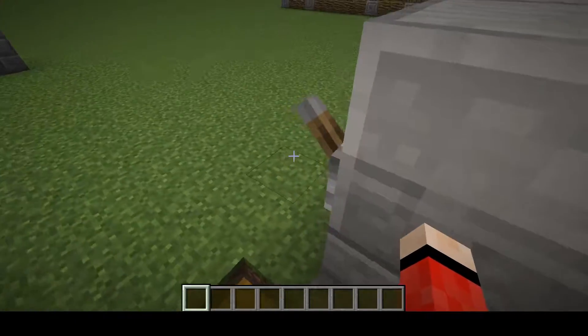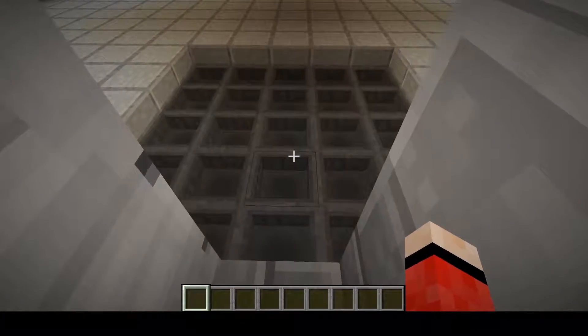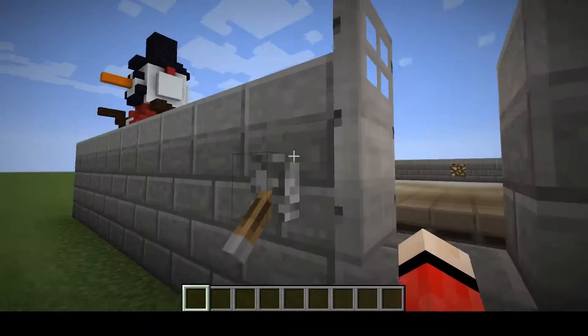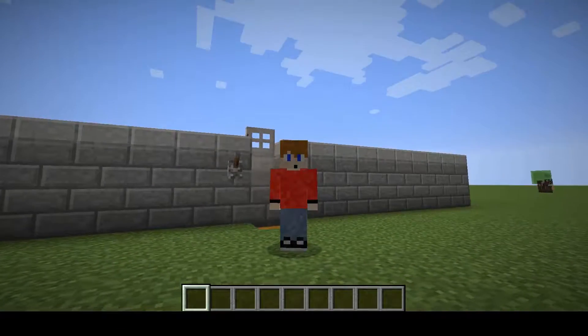When the baby zombies spawn, they will run, hit the trapdoors, fall down to their doom, they will die immediately, they will drop their rotten flesh, their rotten flesh will be picked up by the hoppers, and end up in this chest. So I think this will be a much more conclusive test.